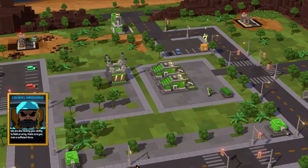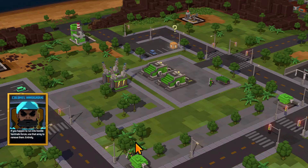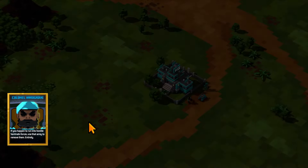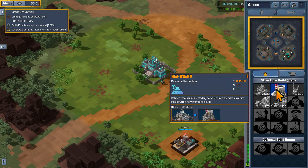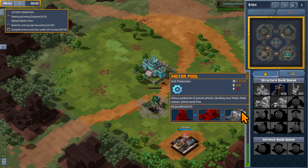We need to train more people. From the tutorial, if you build more barracks you can build units faster. The interface is very similar to Command & Conquer — let's get building.